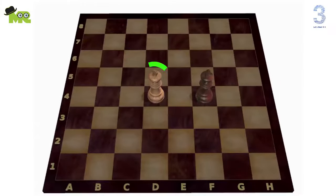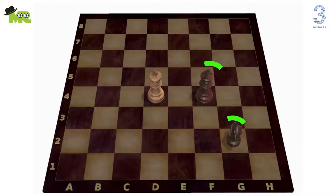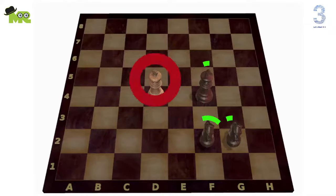One: if there's only king vs. king with no other pieces. Two: if there is a king and one bishop vs. an opponent's king. Three: if there's a king and one knight vs. an opponent's king. Four: if there's a king and two knights vs. an opponent's king.